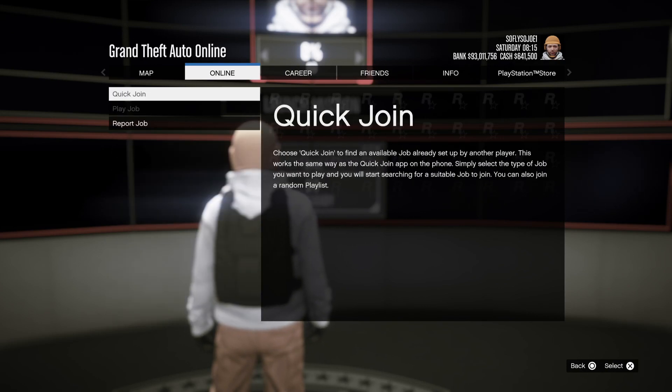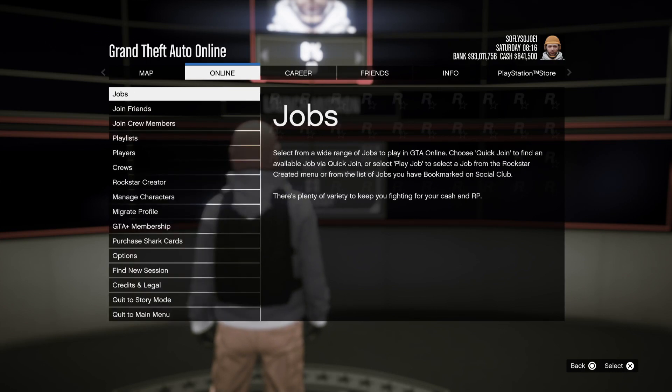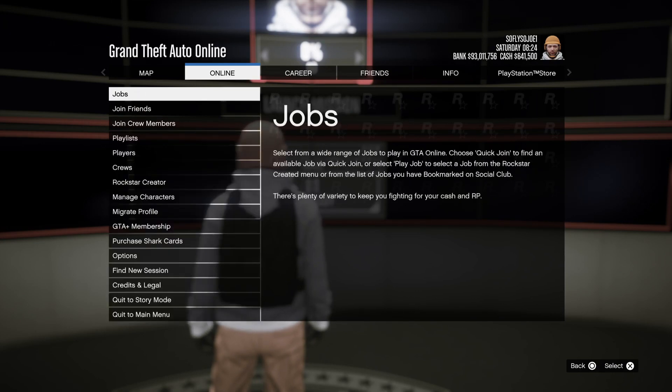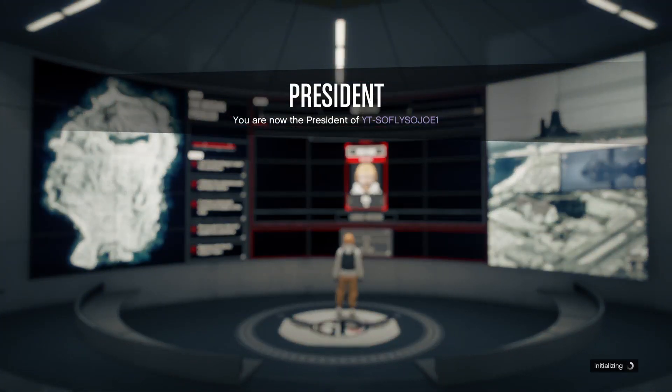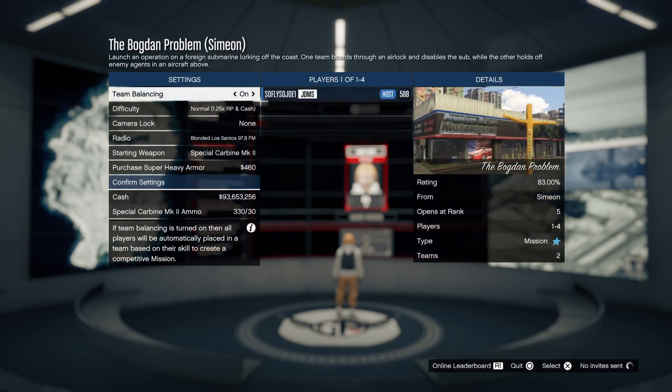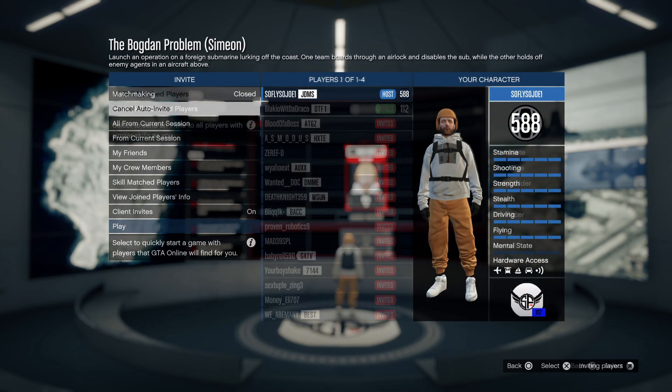Sit here for a good minute to a minute and a half and check if the Play Job button pops up and is no longer grayed out. The best way to do this is by hitting Circle then X, Circle then X repeatedly to refresh the page. Once Play Job turns un-grayed, start spamming Circle to back out of all menus and start pressing right on the D-pad quickly. If done correctly, your Simeon job will now be merged with the Bogdan job.